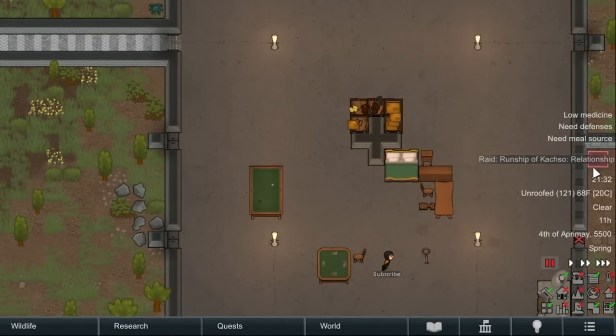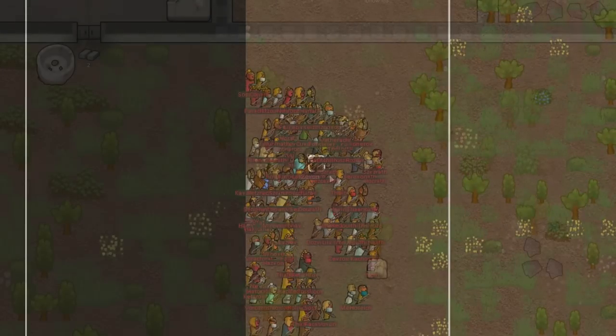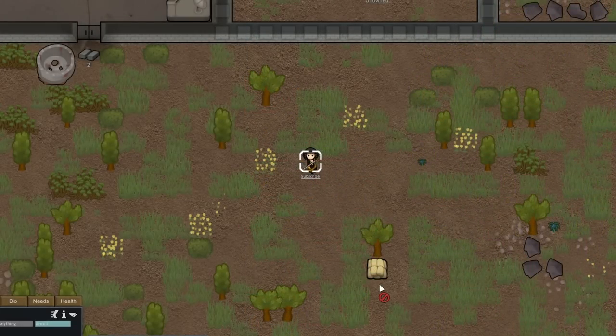What if I told you you can kill 200 impid raiders that have the jogger trait with just one pawn and a flame bow? Hey everyone, Adam here with another RimWorld guide.